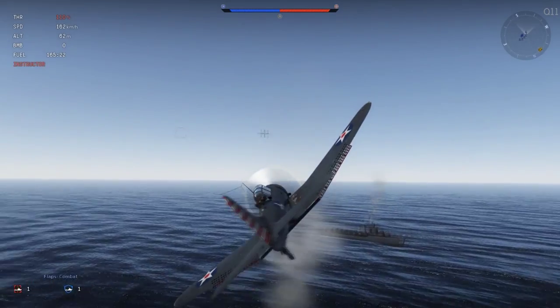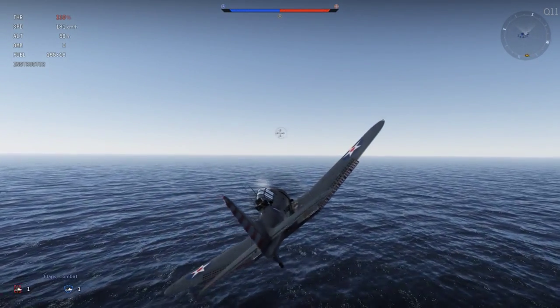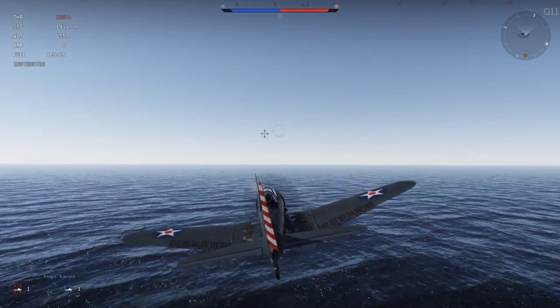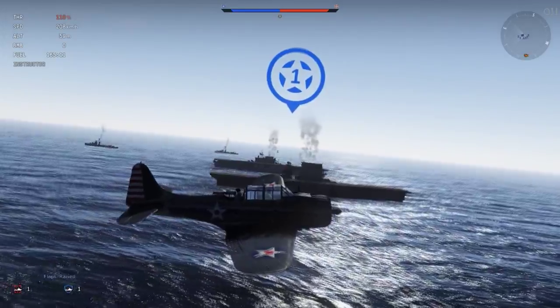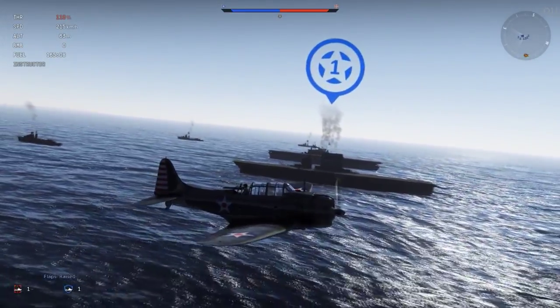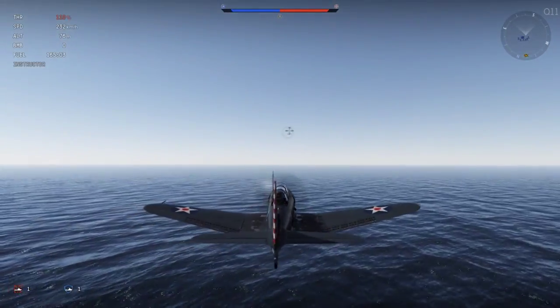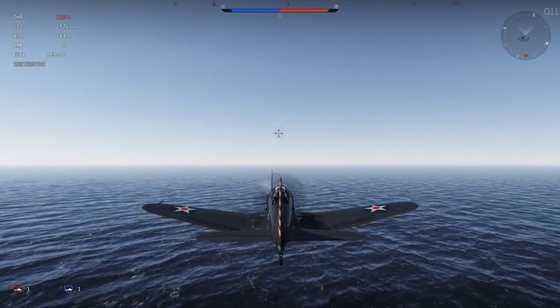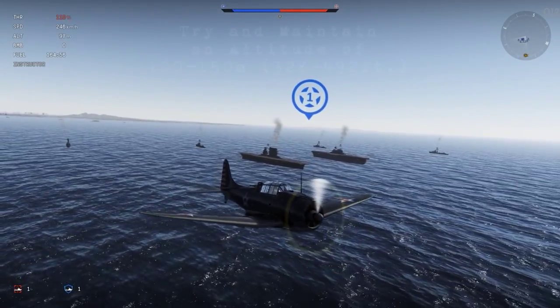What you're going to want to do — say if you're practicing for this — I recommend that you go into custom battles and set up a little custom battle for you and some friends, or just by yourself if you want to. Go ahead and drop your bomb load after you take off the flight deck, and then turn around and start heading back the other way, and line yourself up to the right or the left of the carrier depending on how you want to approach, and make sure that you're kind of going parallel to it.